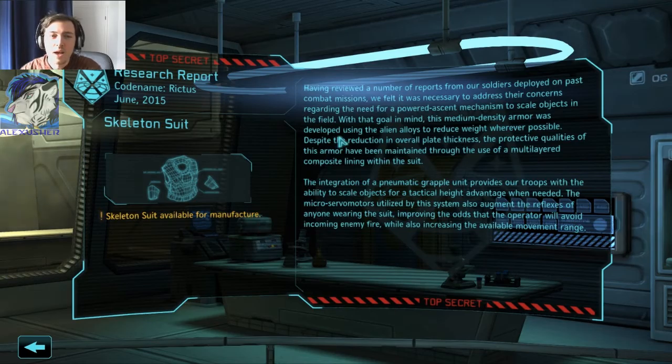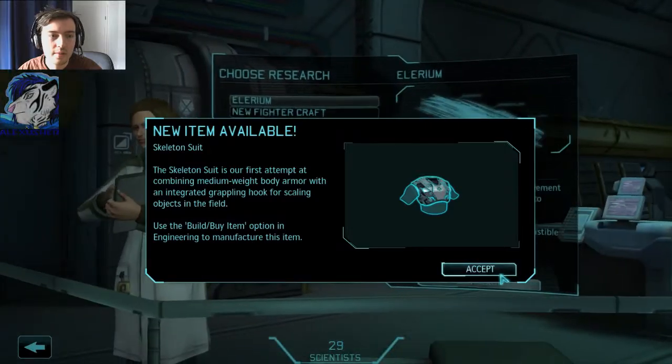Skeleton suit — that's important. Skeleton suit available. Having reviewed reports from soldiers deployed on past combat missions, we felt it necessary to address their concerns regarding the need for a powered ascent mechanism to scale objects. This medium-density armor was developed using alien alloys to reduce weight. The protective qualities have been maintained through a multi-layered composite lining. The integration of a grapple unit provides troops with the ability to scale objects for a tactical height advantage. The microservomotors also augment the reflexes of anyone wearing the suit, improving odds of avoiding incoming fire and increasing movement range. That's very good — skeleton suit.